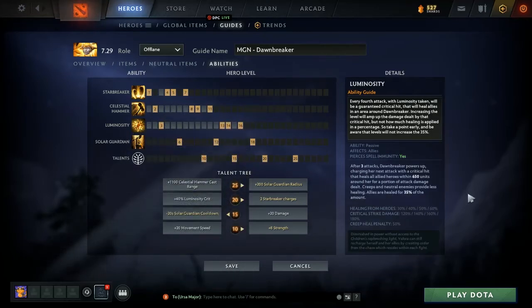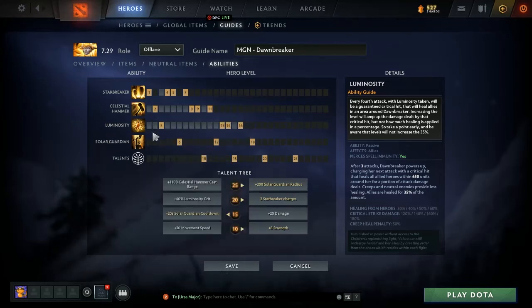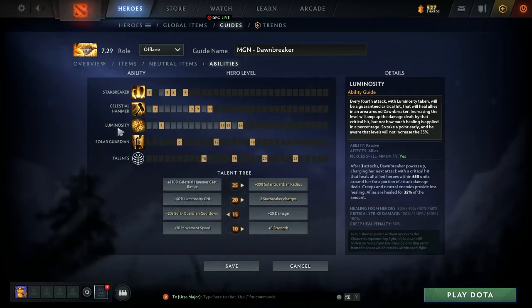Luminosity is a passive — for those unfamiliar with the term, that means you don't need to cast it. If you're playing your first game of Dota and you're wondering why you don't have a button prompt for Luminosity, it does it itself. After three attacks, your next one does additional damage in the form of a critical hit and heals allies around you. Now, with increasing levels you don't get more healing — it stays at 35% for healing for allies, so it doesn't scale particularly well. We get a point in it early to get the 35%, but because it doesn't scale well we finish it last.